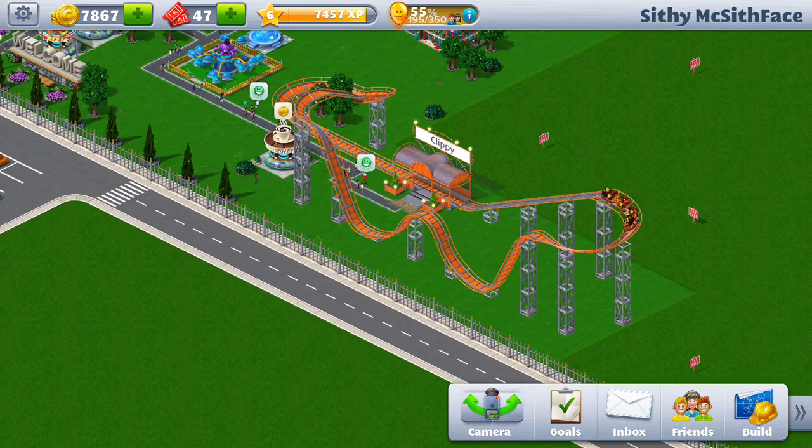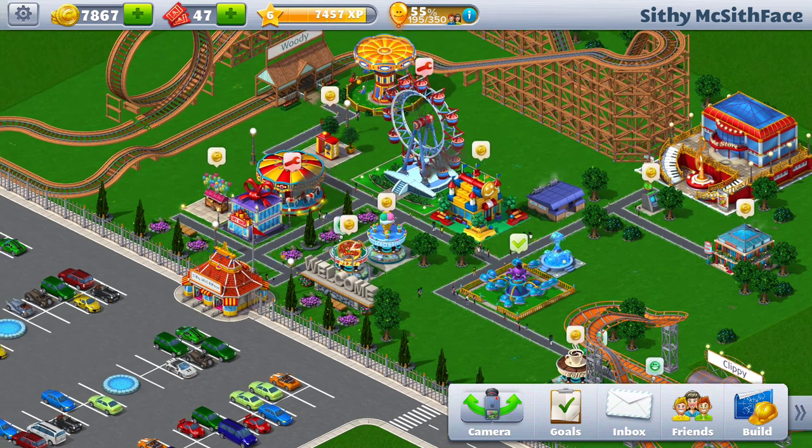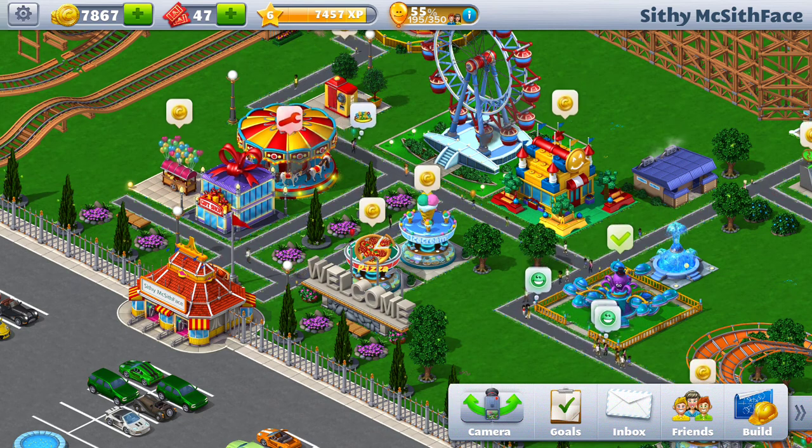You can see I've got a steel coaster here and I started building some things as well. When you launch the game initially you get a tutorial. You can log in — at least on Android — with Google Play Games, and start building up your park with various restaurants, roller coasters, attractions, and things like that.